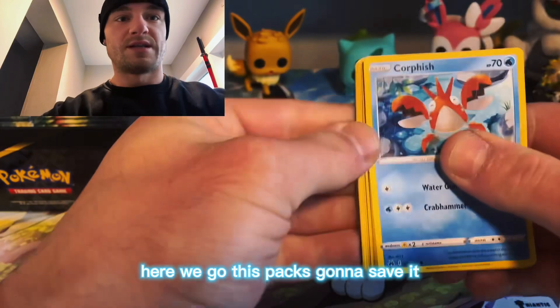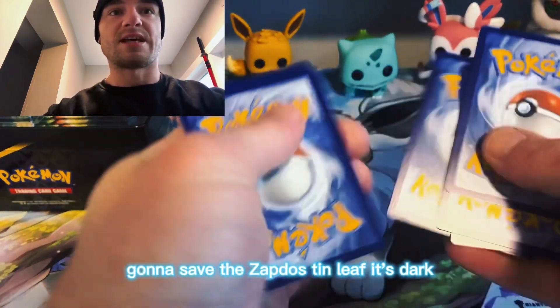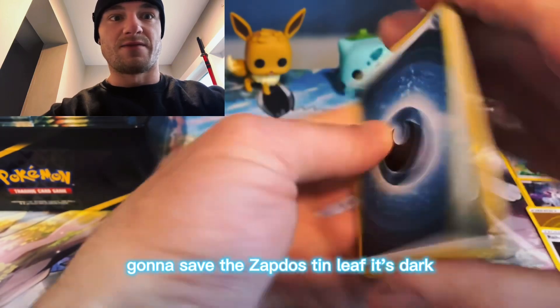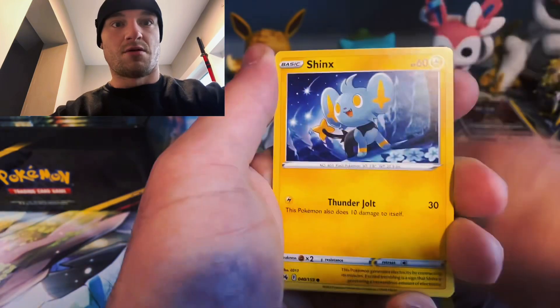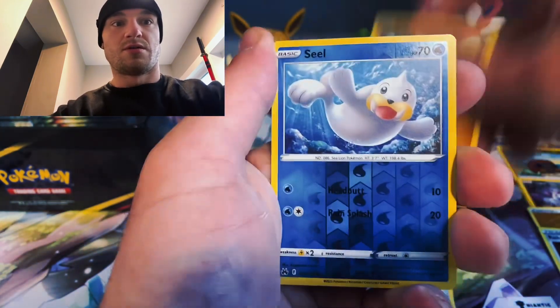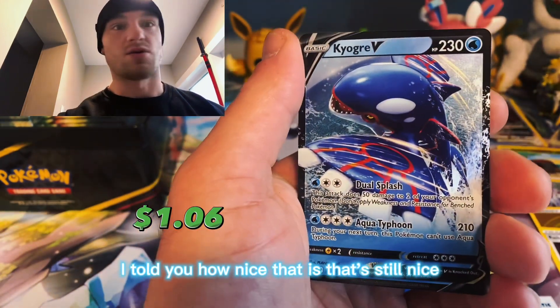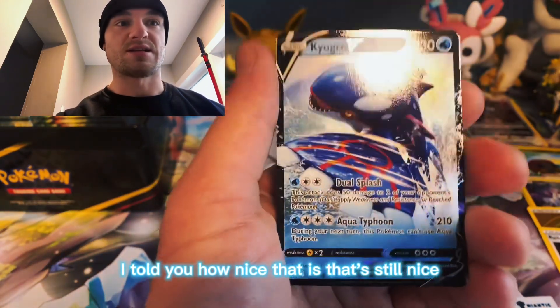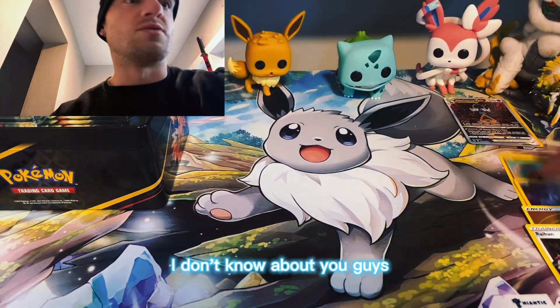Here we go, this pack's gonna save the Zapdos tin - leaf, it's dark. Because we're gonna pull Mewtwo right now. Mewtwo! I told you guys - we're gonna pull Kyogre! I told you! How nice is that, that's still nice. Alright, Moltres tin is winning for me, I don't know about you guys.